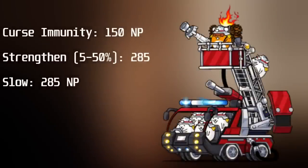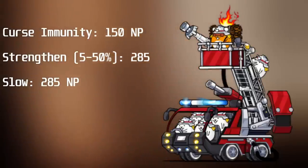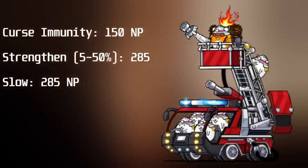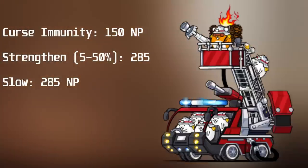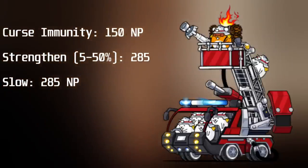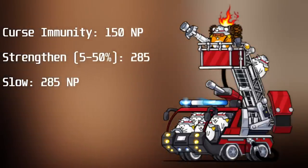First, Kachiyama gained Curse Immunity, Strengthen, and Slow Ultra Talents. The Strength boost starts off at 5% but goes up to 50% when fully leveled and activates when Kachiyama goes below 50% health. The Slow has a 40% activation chance and lasts between 1.37 seconds, going up by 0.37 seconds to a maximum of 4.67 seconds.